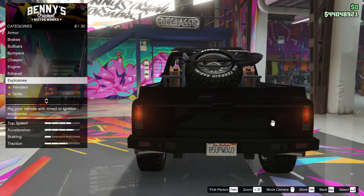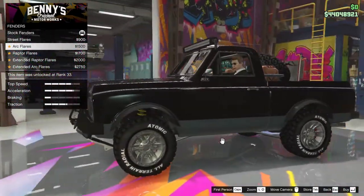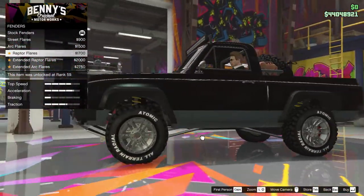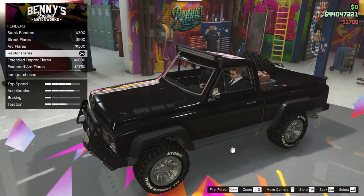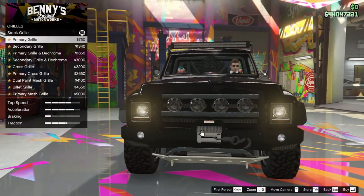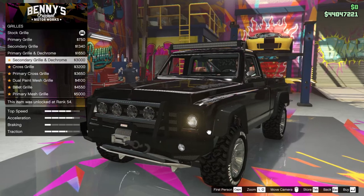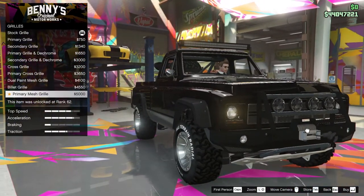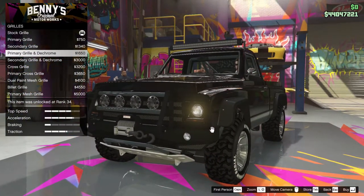The side exhaust sounds amazing, I will admit that. Fenders — let's see. Street flares? Hell no, those are too small. These are what I want — oh my god these are even better. I'll go crazy and put those on. I love them. Now the car looks even more lifted which is amazing. We can change the grill — oh that's amazing. We can chrome it, that's a quite nice idea. Actually I think I'll stick with the stock grill and de-chrome the lights.